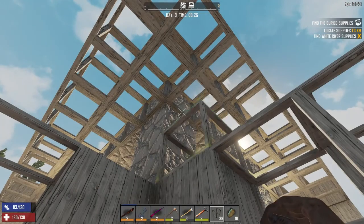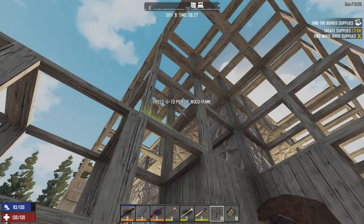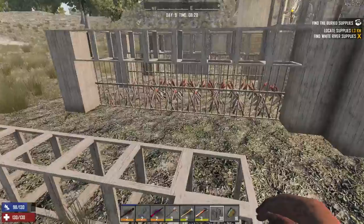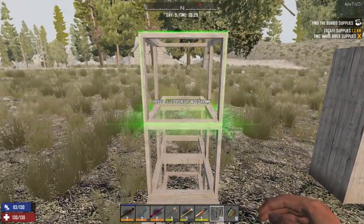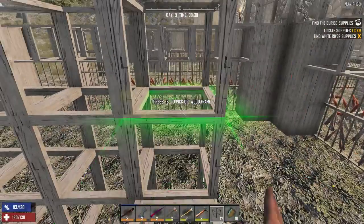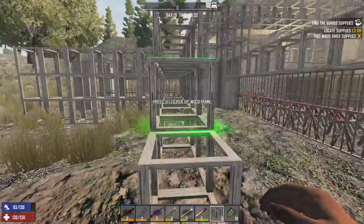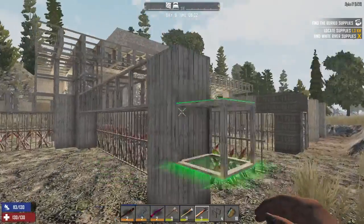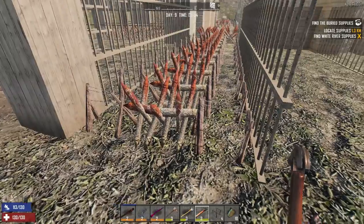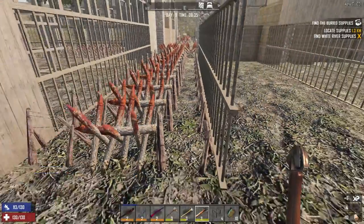I might add something here so they can't get under and hit those blocks above. I want to add a new wall here as well, and put another row of spikes and traps — probably not, I don't know. This is kind of effective because they tend to want to go over the barbed wire instead of the spikes, except for the dogs — the dogs go right through the spikes.